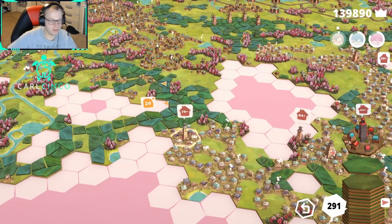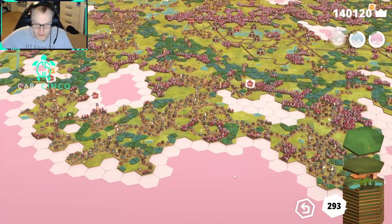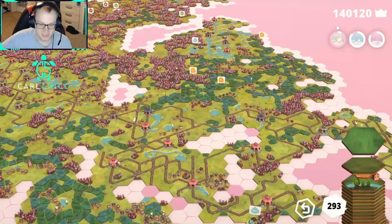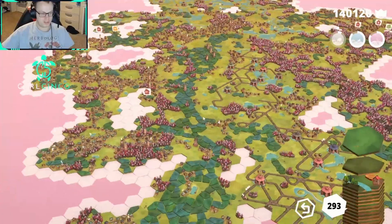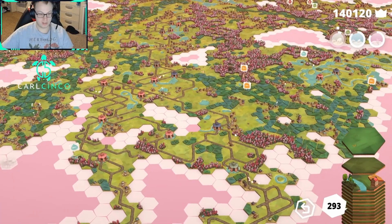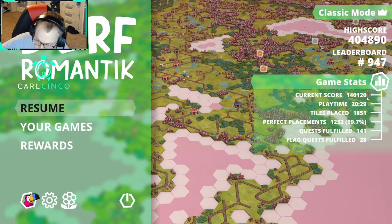Alright, this is definitely gonna be our last piece that we place. Very nice — pretty good session, not bad at all. We got two blank tiles coming up, I don't like that — we'll find a spot for them. Let's look at our stats real quick: we got 293 tiles, 140,120 points, 20 and a half hours, 1850 tiles placed, 1250 perfects, 141 quests, 28 flag quests. Good day, good stream.